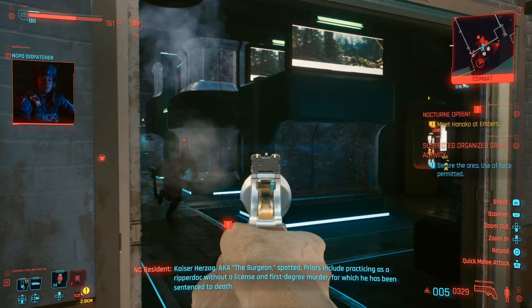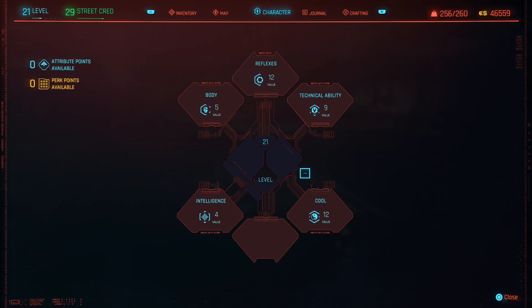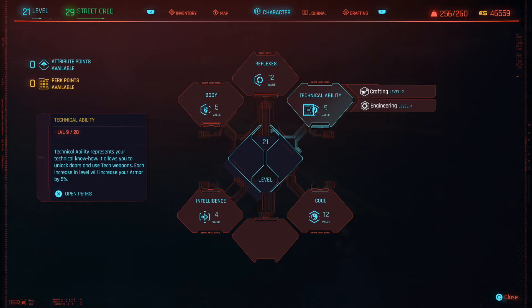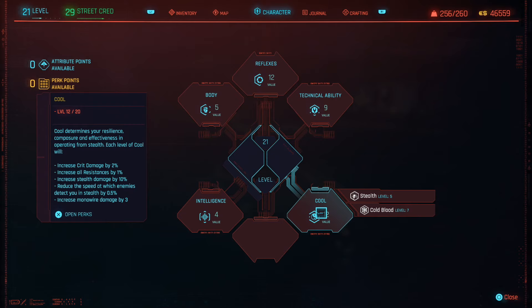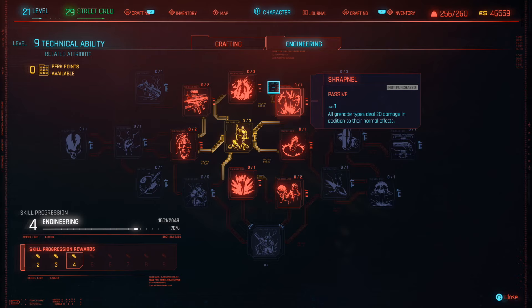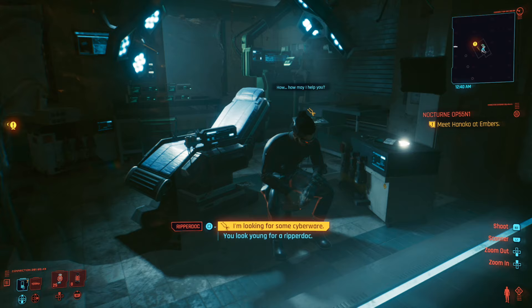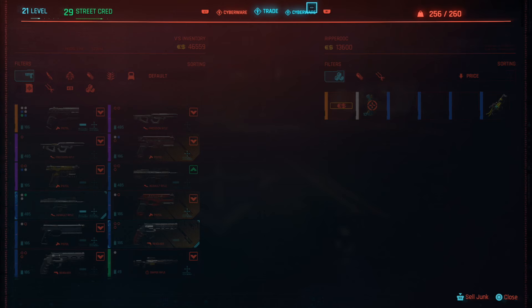There is no easy way to respec your character in this game unless you start from the very beginning or roll back your save files. First, attributes — these are set in stone. Once you pick them you cannot change them. Things like Body, Cool, and Reflexes are permanent, and at the time of making this video there is no known way to reset these. The perk points, which are the ones you invest inside these categories, can be reset but at a really big cost.